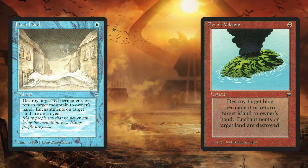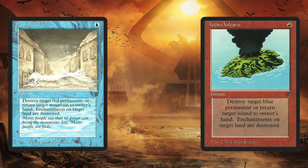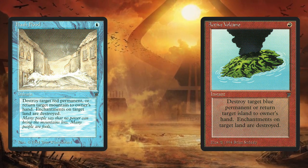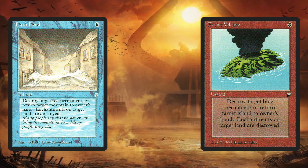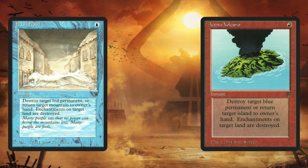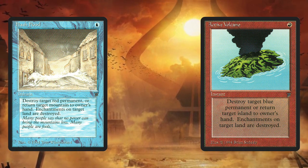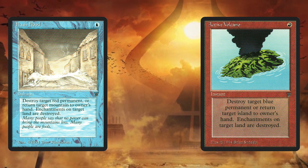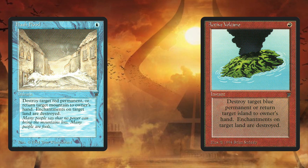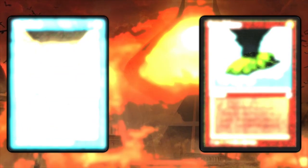We're also getting Flash Flood and Active Volcano, with first common printings in Legends. Imagine if the Elemental Blasts had a weird cousin where instead of countering a spell, you could bounce a land of a relevant color. This ability makes for fantastic tempo plays against all kinds of decks and helps you achieve your endgame smoothly. Flash Flood is likely better due to blue having so little hard removal, but both are excellent additions to the format.